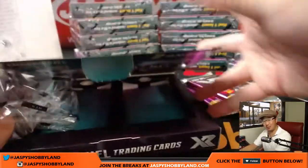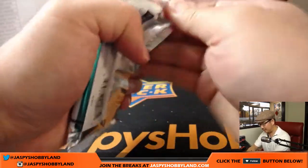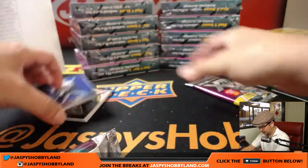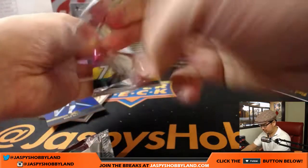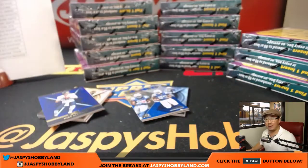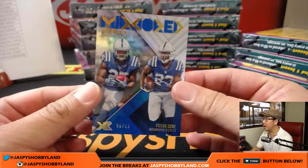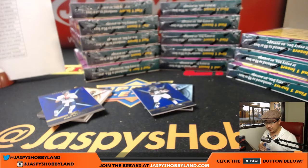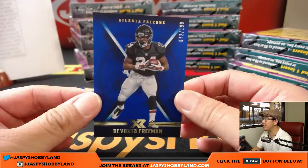We've got more XR in the store, folks. With every case it seems to be getting hotter and hotter — it's heating up like NBA Jam. Plenty more in the store; remember, I'm not live tomorrow, so get into all the action now. These are both Colts — Marlon Mack and Frank Gore, 6 out of 15 — that'll be for Reggie. The Devonta Freeman for Jonathan, out of 199.